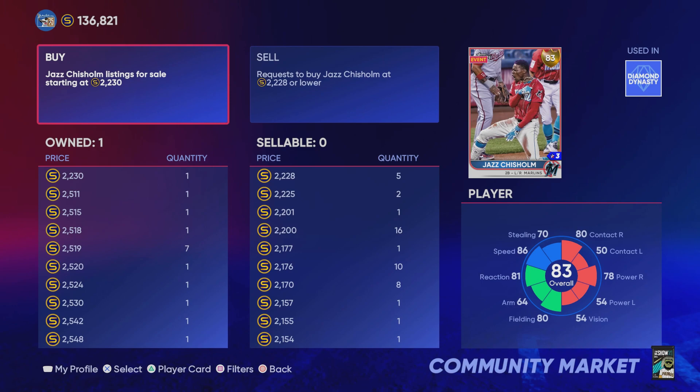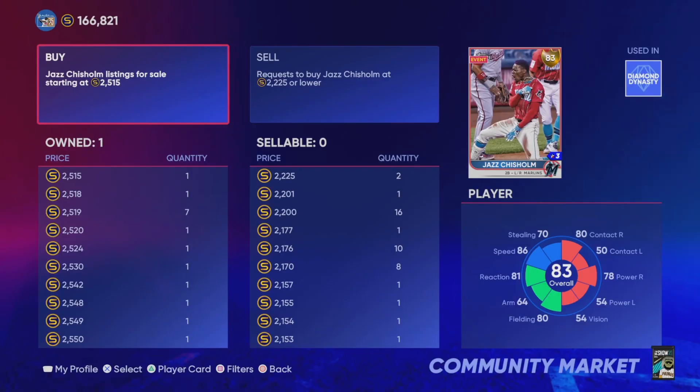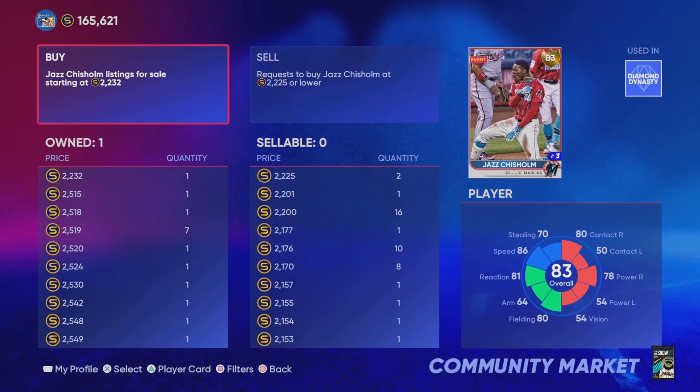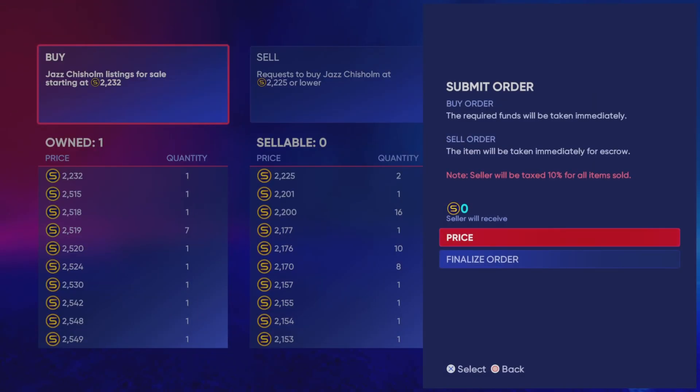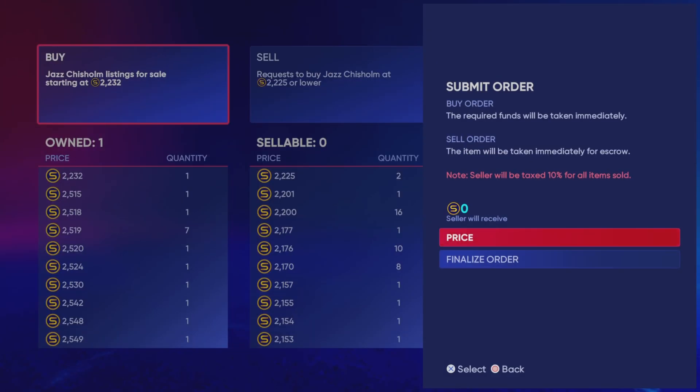Now I'm going to explain this stub glitch. In order to do that, I have to go back in time to about last week or even a couple weeks ago. I was putting in buy orders for Jazz Chisholm when he was a gold card, for his quick sell value. So I was putting in these buy orders for 1,200 stubs — you can see it right there — and I put up about 25 of them.